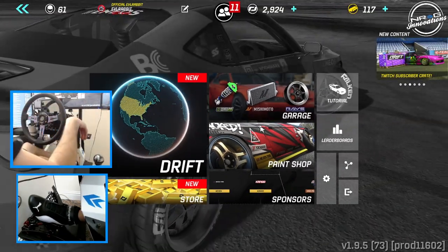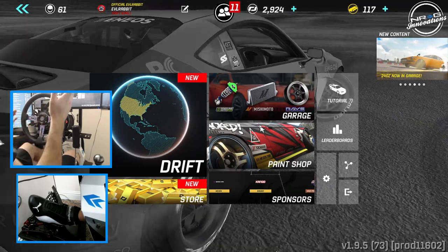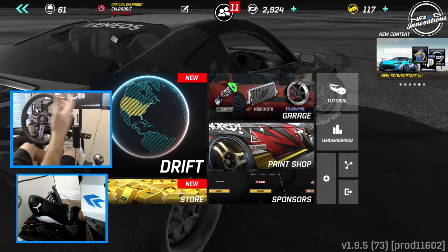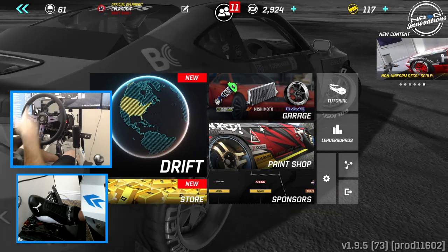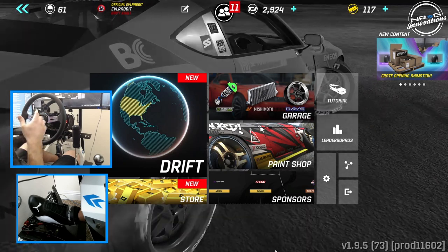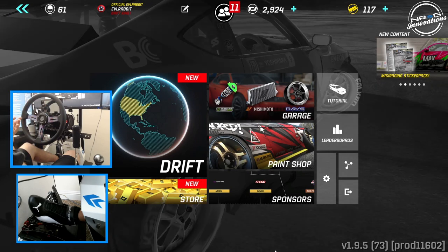Hello and welcome back to the channel. It's Tuesday — Torque Drift Tuesday. If you notice, we have a wheel cam and a pedal cam. There was an update and my Club Sport 2.5 now works in Torque Drift. So we're going to be taking a look at that, getting impressions on the wheel, and taking a look at some of the UI. Definitely a big exciting day for the channel.